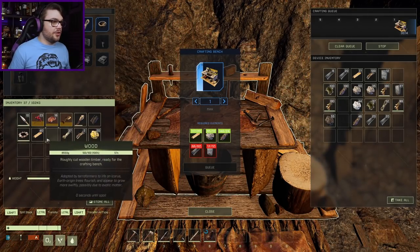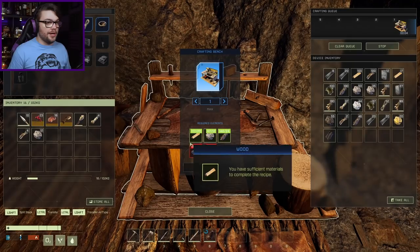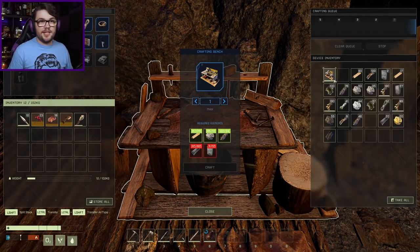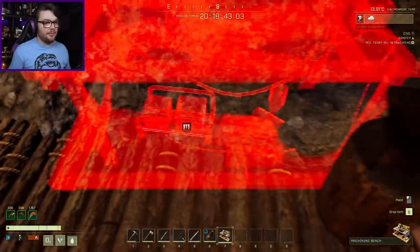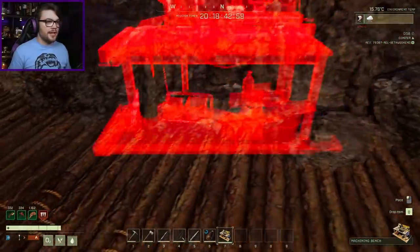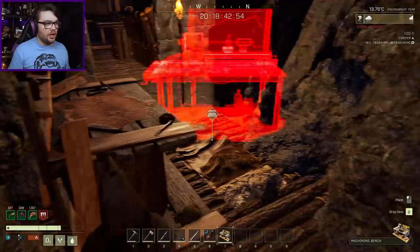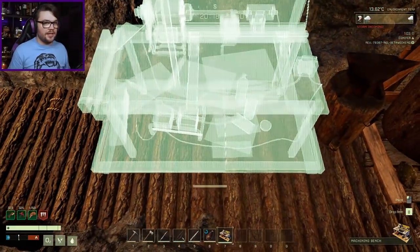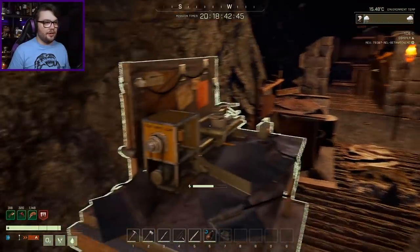I do like how quickly everything crafts in this game. That can get destroyed - I have a lovely fireplace now so not a whole lot of use for you. I guess just sticking in here somewhere. I wish there was a way I could get rid of some of the stone that isn't mineable stone, just because I have some more room to move around here. But I don't really think I can - I guess that'll just have to do. If I need to go further back in the cave, I can sort that out later.